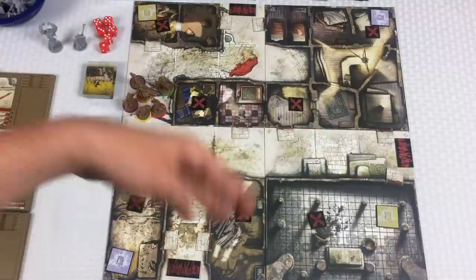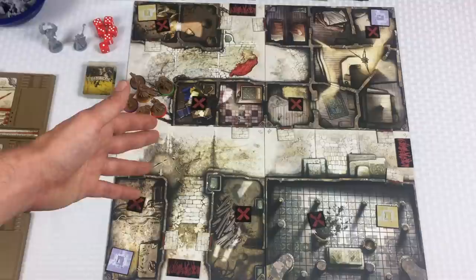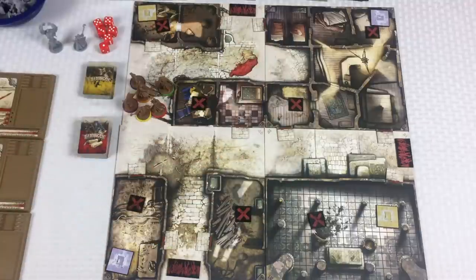In this particular scenario, our goal as a group of six survivors is to go through and find each of these objectives — we have to actually go into the room and look at the objectives as an action. And it also tells us we need to slay at least one necromancer and one abomination.